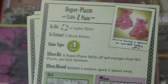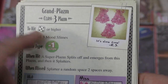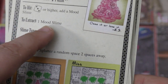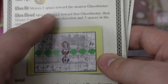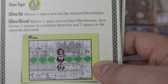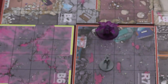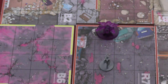The different ghosts have cards that show what you need to do to hit them. This one needs a five or higher; this one needs a three or higher, then you add Mood Slime. The card tells you how many hits of each type you need to extract that ghost. On the back of each card, it tells you more about how the ghost works — what it does when hit. Like this one: when hit, it moves one space closer to the nearest Ghostbuster. If you miss, it moves one space toward the Ghostbuster, then slimes three spaces in a random direction and three in the opposite direction. For random direction, you simply roll an eight-sided die near the board, and it shows you which direction.